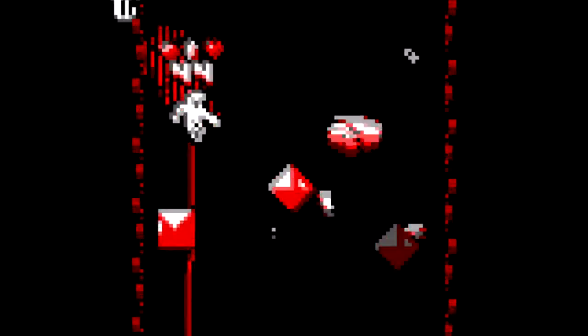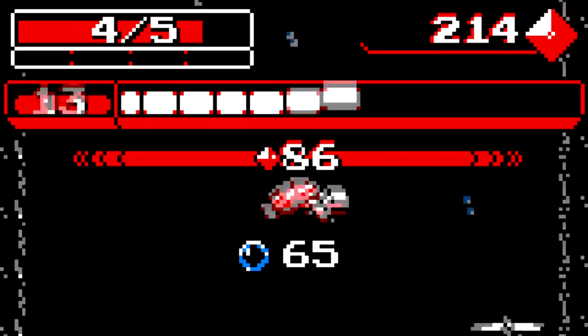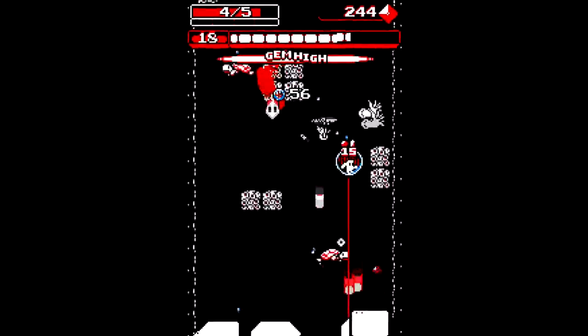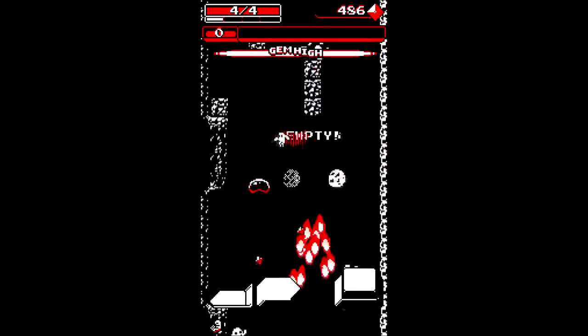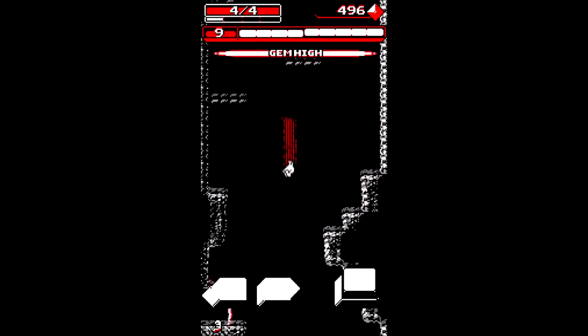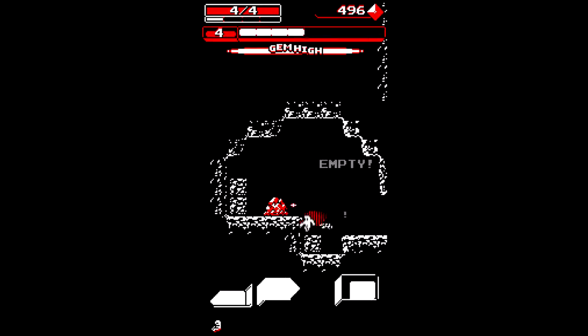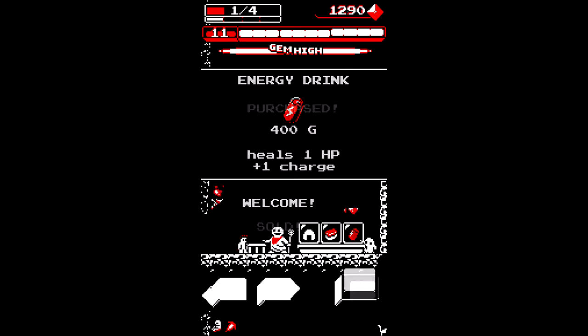Destroying things and defeating enemies will have them drop gems. When you consistently collect them, you'll activate what's called a gem high. And while it's active, your shots will be more effective. Occasionally, you'll find side areas that stop time and won't end your combo, and will contain a few goodies for you. It might be a cave with a bunch of gems, or a shop where you can improve your health and charges.